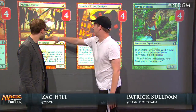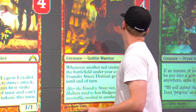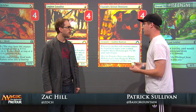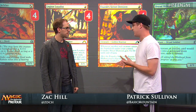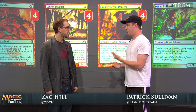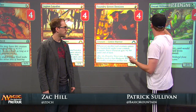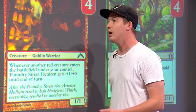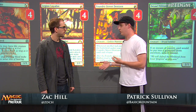These three kind of represent the saturation of one-drops you need in mono red to get off to fast starts. Dryad Militant is basically another addition to that slot. Particularly against Esper, it's very important to get off to the fastest possible start before they start taking over with Sphinx's Revelation and Jace, Architect of Thought. What's also nice about Dryad Militant is we can cast it off of Burning Tree Emissary, in addition to another one-drop on the second turn, giving you access to another explosive Burning Tree Emissary draw.